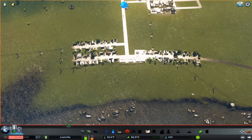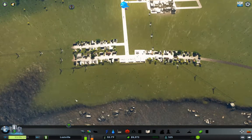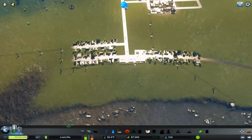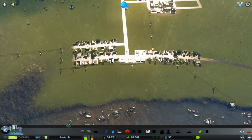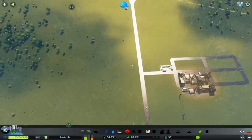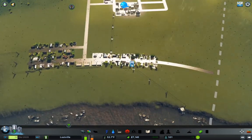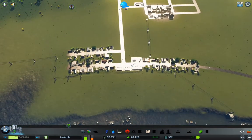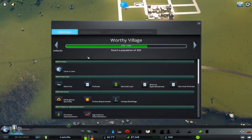Hello everyone, this is going to be the second part in Cities Skylines, Lostville. I can't remember where I left off — it's been a couple weeks since I recorded the first part. So I've got a basic town operating here, we've got positive cash flow, and the population's coming up. What are the milestones? We need 800 for the next milestone.